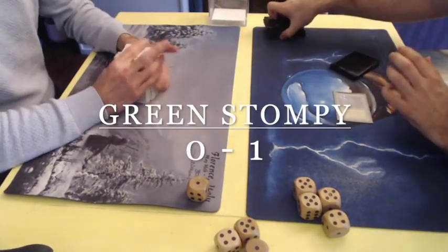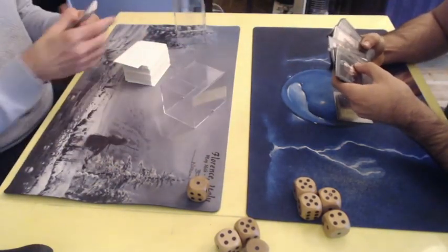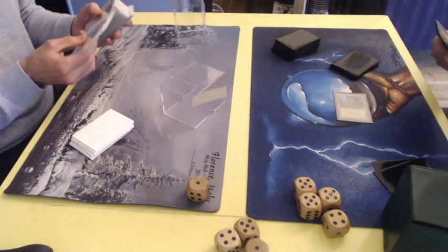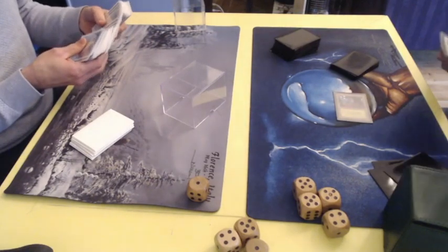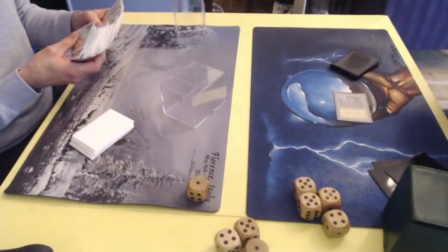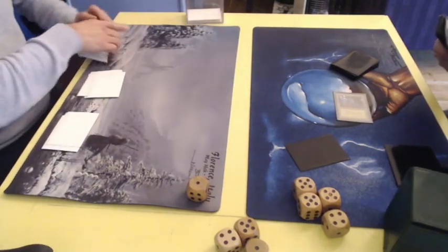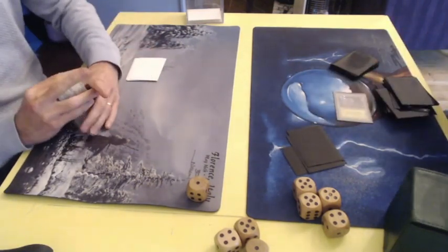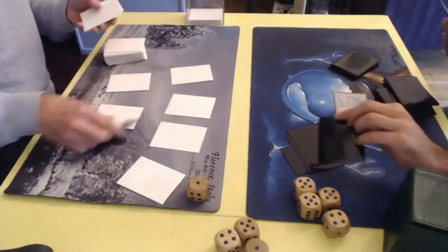For a moment there I thought the deck player was going to find his way out of here, which would have been cool. But that Balance also worked against him — he had to play it, but he lost his entire hand and almost all of his lands. Maybe he should have decided to keep the Mishra's Factory as a blocker, but then you don't have any mana — no blue, no white, you can't play your spells. Well played by the Green Stompy player — when you've got an aggro deck, you've got to play aggro.